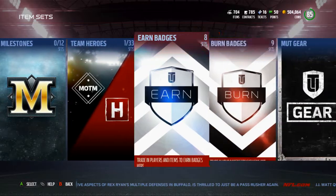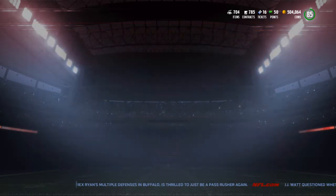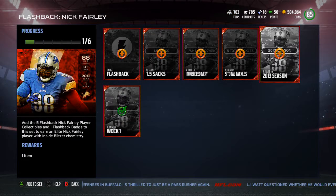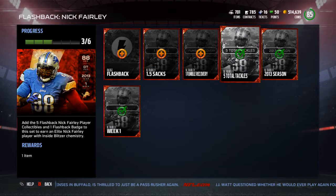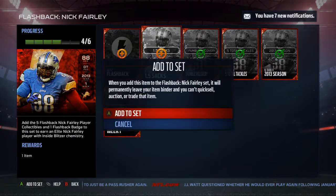Now let's go ahead and get to the collection — flashback Nick Fairly, the new flashback 88 overall. I have all the collectibles, so let's go ahead and pull these in and take a look. We've got Week 1, the 2013 season as a whole: five total tackles, one fumble recovery, 1.5 sacks, and the flashback badge.